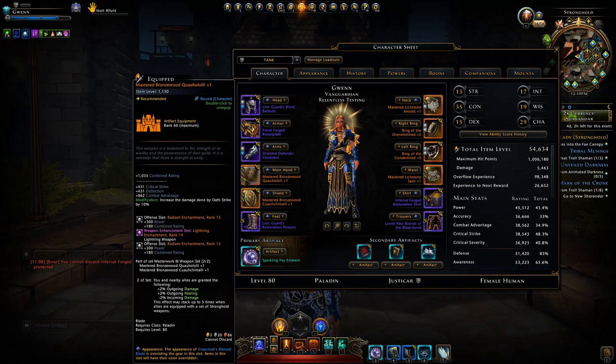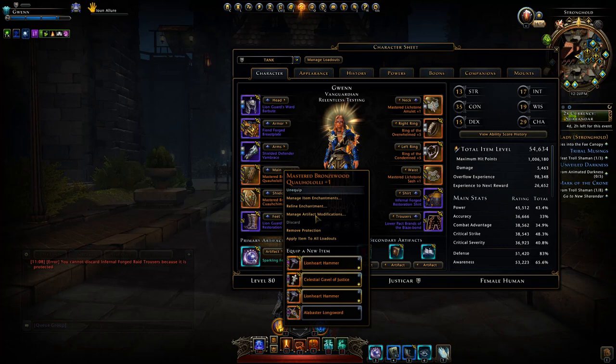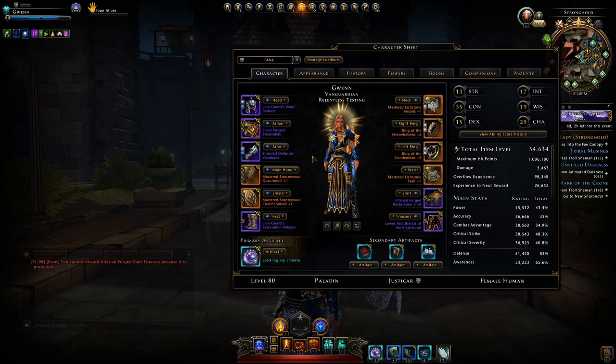If you have four allies who have these weapons with this set bonus, you will gain up to 8% outgoing damage, outgoing healing, and a reduction to incoming damage — and that is huge, better than either the lionheart or the celestial sets.